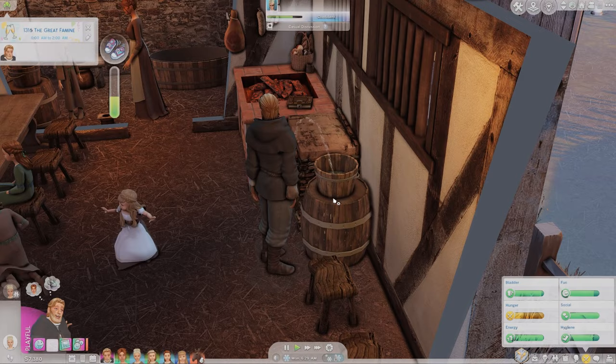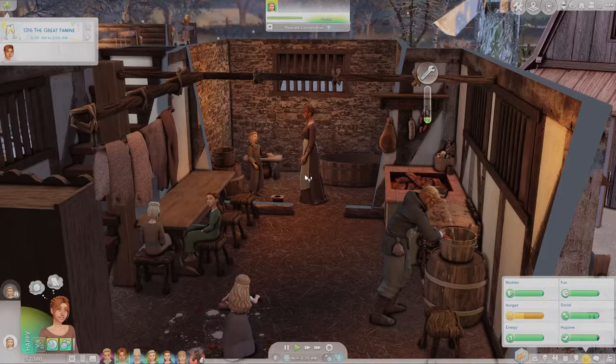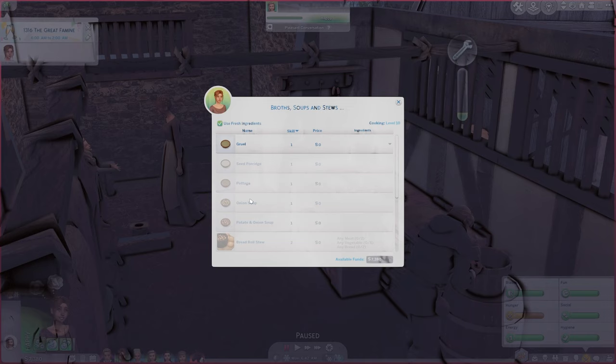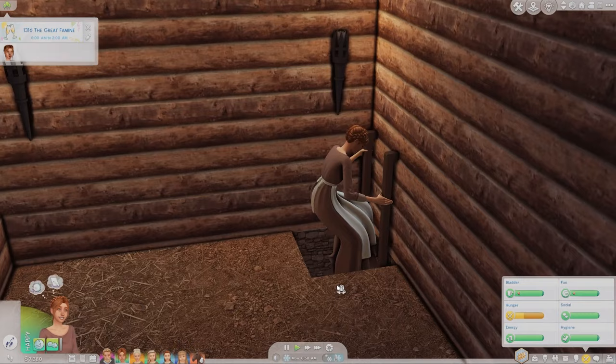Everyone has basically just been fighting a lot and they're all very bored with no food. I want to get Rosalyn going on some food, so I'm going to plan out what she's going to make in the cookbook. I think we'll start with onion soup — eight servings would need eight onions, which will put us kind of low. I'm going to have her come out to the cellar; I just want to make this really hands-on for myself, which is why I've put everything down here.